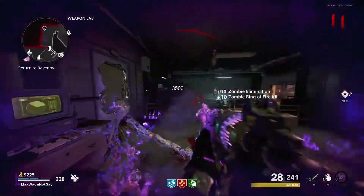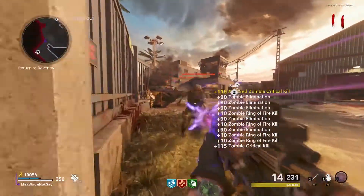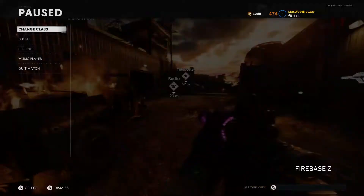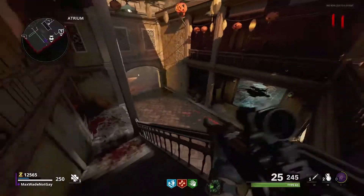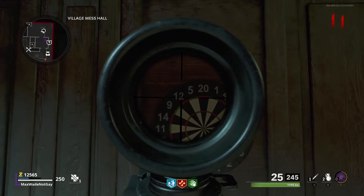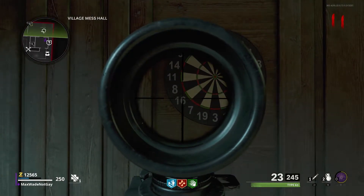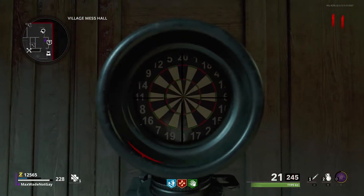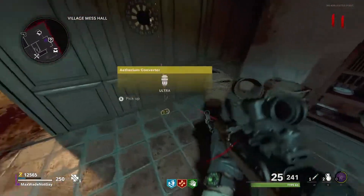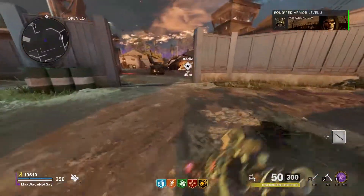With that knowledge, go back to spawn. Next to the shield place you can buy — kind of next to Pack-a-Punch — there's a dartboard. You're going to shoot the numbers on the dartboard that correspond to the positions on that radar. Mine was 12, 5, and 16, and then you have to shoot the bullseye. It's honestly hard to explain, but it takes a couple of tries sometimes. Through practice, you should be able to get it.